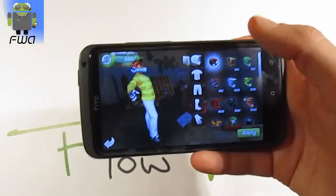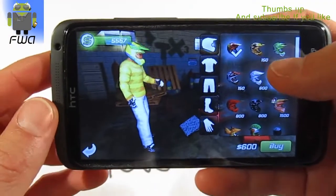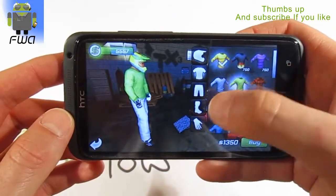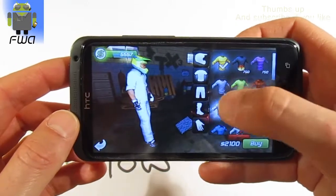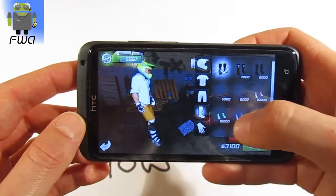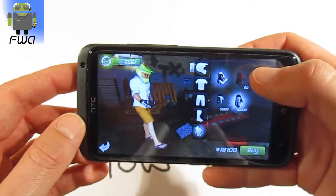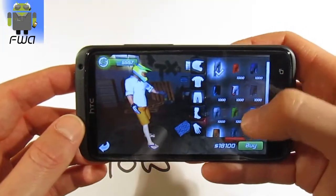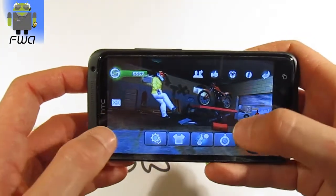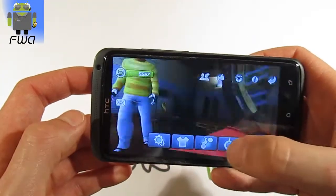You have your clothes that you can switch. For example, you can buy different helmets just to protect you. You have your different items — your t-shirt for example, your pants also that you can switch, your different boots, and you can also use different gloves. With that, you can do a lot of things and buy different items. You can also switch the bike with different ones that are faster.